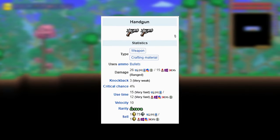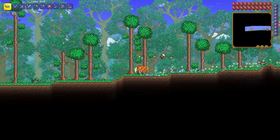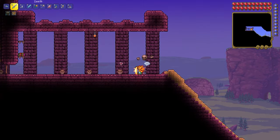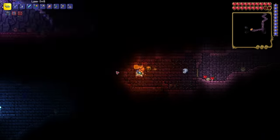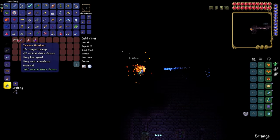Tenth seed: Handgun, which is also a pre-hardmode gun. After spawn you need to go to the left until you reach the dungeon — kill the boss, skip the third chest, go to the left. Here is how it looks on the minimap, and loot the golden chest with this gun.